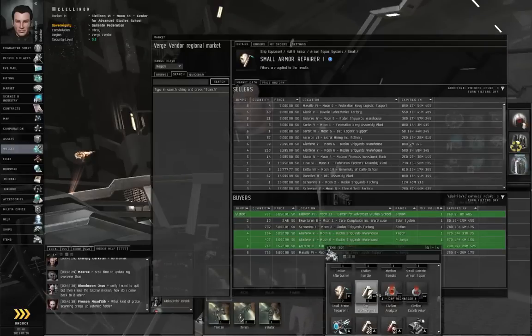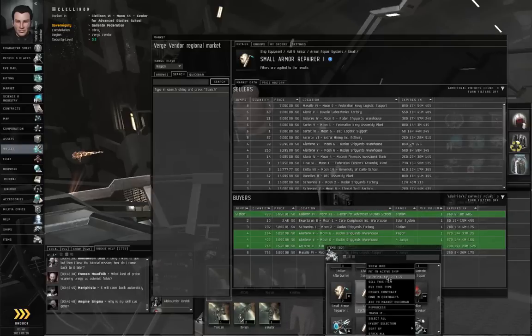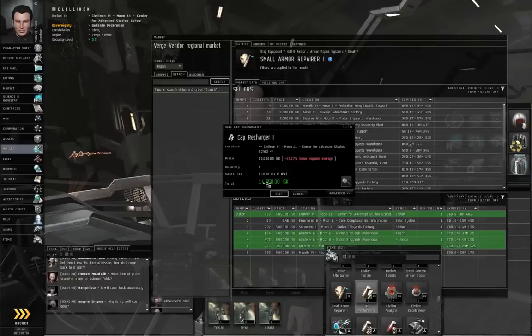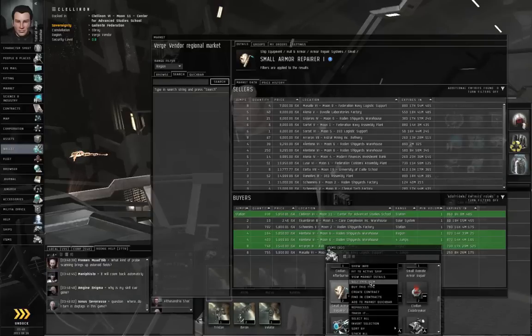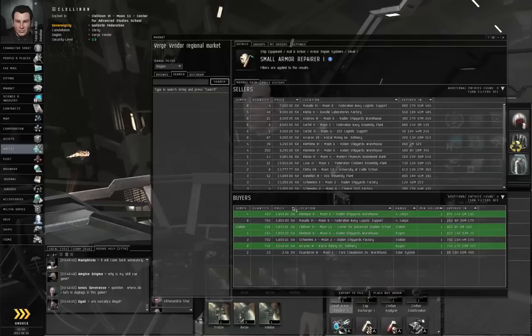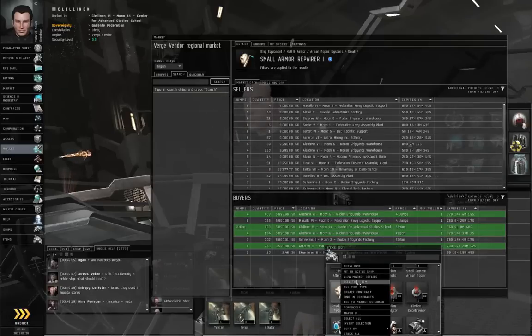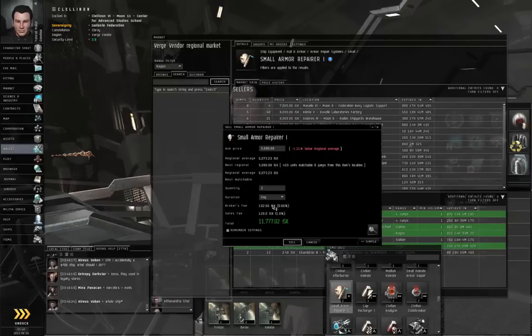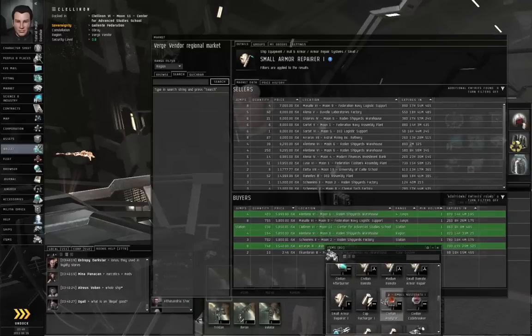If you want to sell directly to somebody else's buy order, you can right click an item and select 'Sell this item'. If you go with simple, you can just go with whatever price is available in your area. With advanced, you can set up your own sell order, dictate a price, and wait for somebody else to decide they want to buy from you. But you'll probably want to sell off a lot of your stuff.